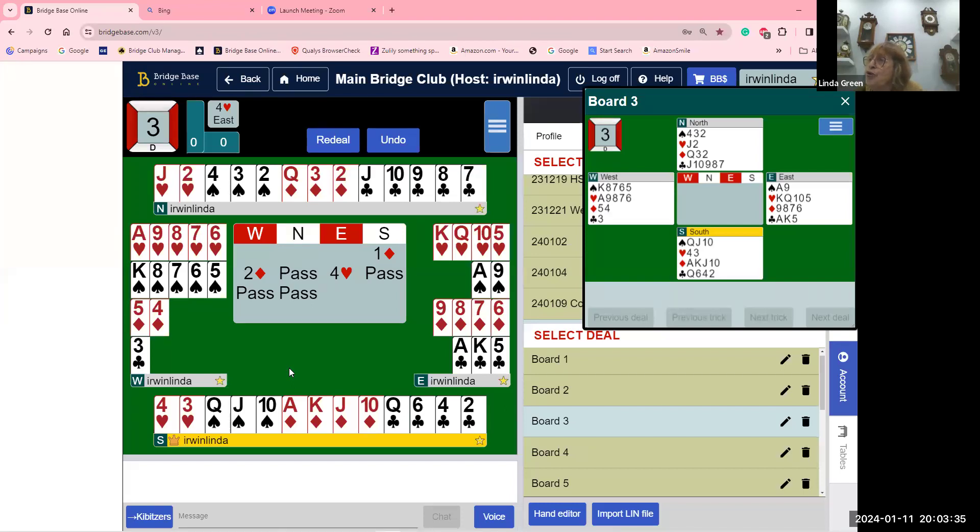When there's a short suit in the dummy, we're not 100% sure where the queen is. If the opponent has the queen, they can throw their club away on the queen of diamonds. That's why you should always switch to the short suit, not the long suit — short suits run away. I'd play the two diamonds and switch to a club.